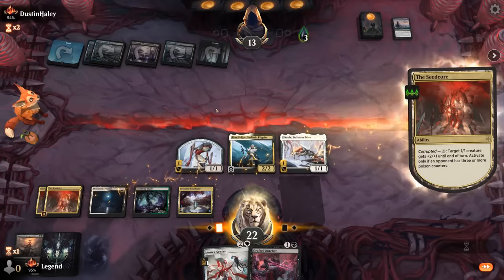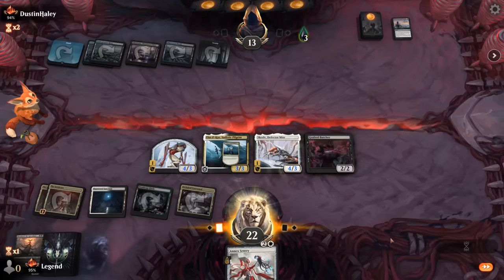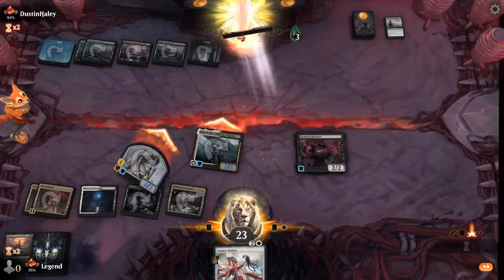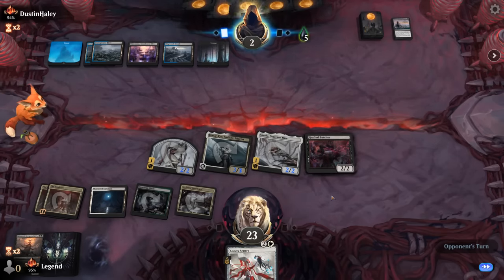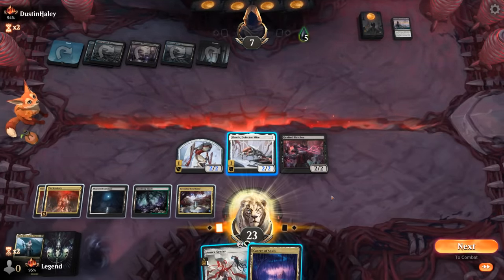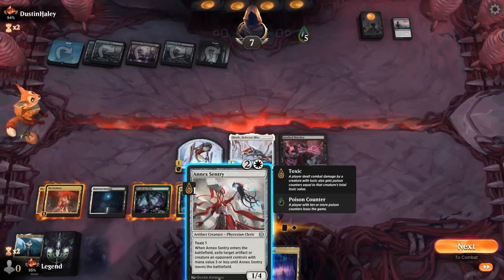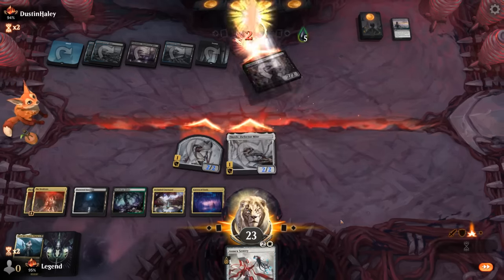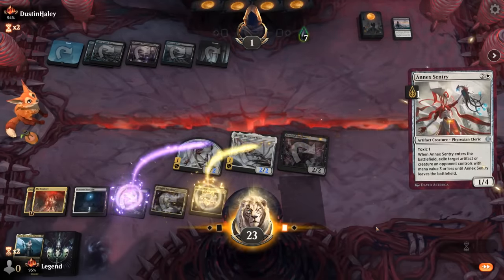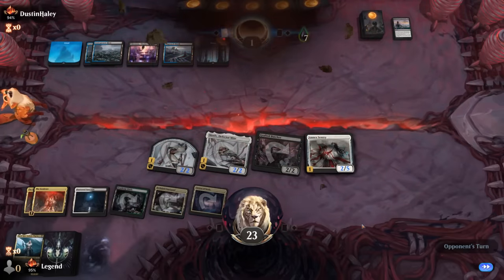We activate the creatures first, getting in for 11. Four creatures die — Pilgrim could close out the game. But another March takes out Pilgrim; opponent falls to seven. We can't Seed Core for lethal since we now have two 2/2 creatures left. Sentry isn't quite relevant here. At least we found Cavern at long last. We attack and play Sentry out. Opponent falls to one life, and before a sweeper can stabilize them, our opponent concedes. Awesome — on to the wrap-up.